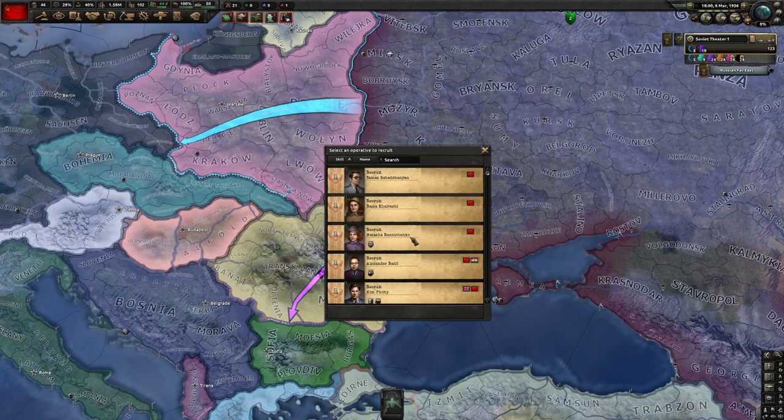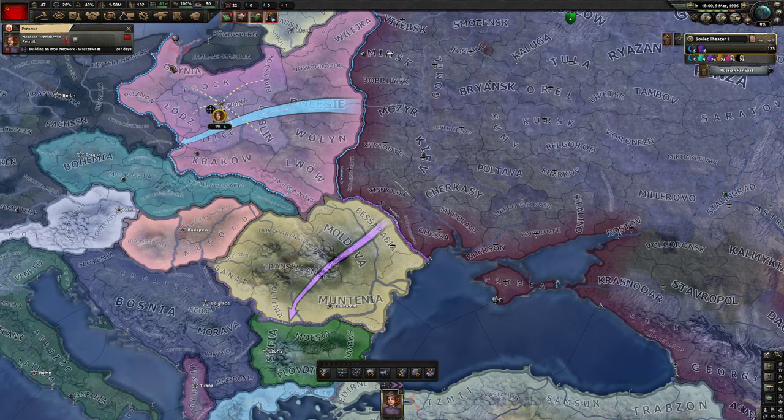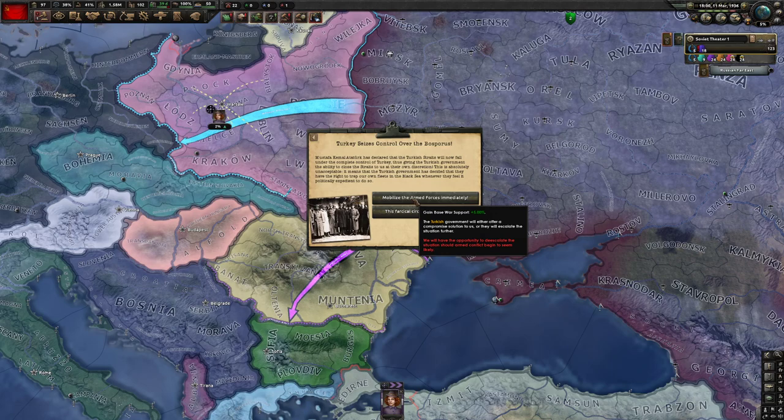We got our spy. I prefer the kissy face upgrade — it gives better infiltration effectiveness and own operative detection chance factor is negative 20%, which is why I always like to do that. I'll put them on build intel network. We're going to need a network of 50% to get our first collaboration government.